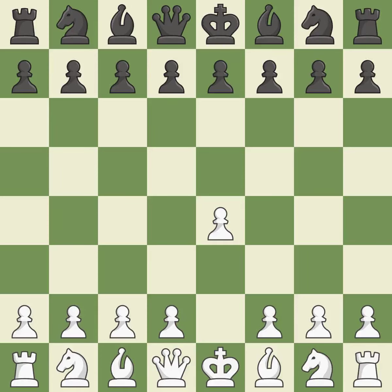Sharp games are frequently the result of starting with the king's pawn, since it dominates the center and frees up the bishop and queen on the light squares. The Alekhine Defense hopes to provoke the move e4-e5 so that black can attack this advanced pawn later with d7-d6.